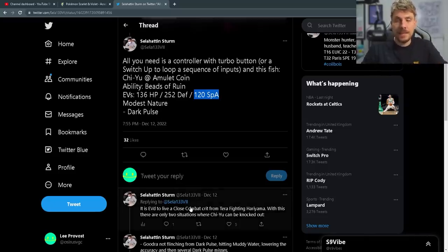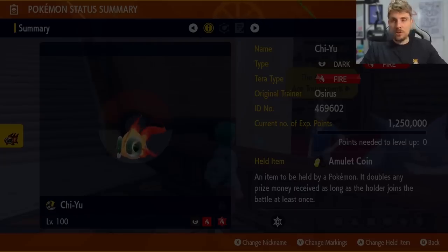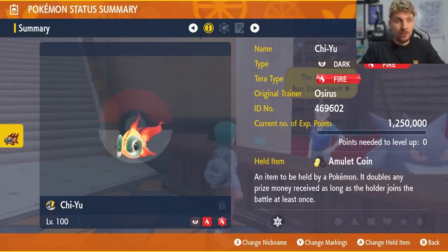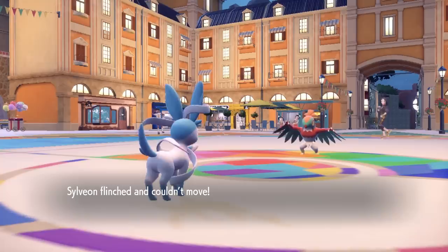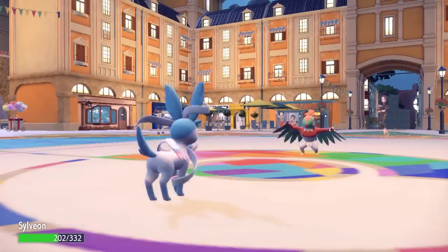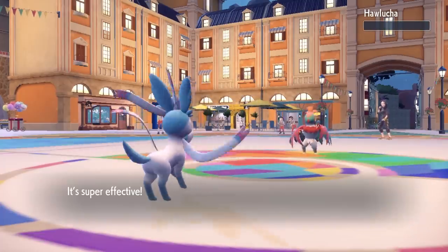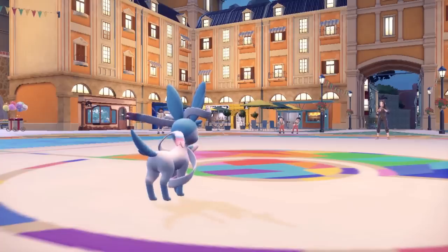The EV spread is specifically catered to always survive a Close Combat crit from a Tera Fighting Hariyama — that's why you have that Defense investment, because obviously if you're doing this over and over there is a chance that RNG will screw you over. I tested a bunch of different Pokémon for this. Sylveon was something I really did think would work, but I kept finding it knocked out when I came back, stuck in the loop at the Pokémon Center healing up. The Pokémon I found the most consistency with — and why I'm putting it in this guide — is Chi-Yu.